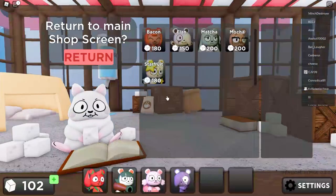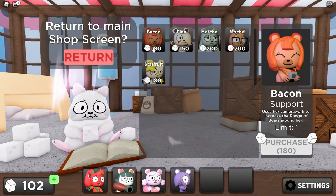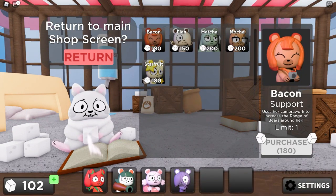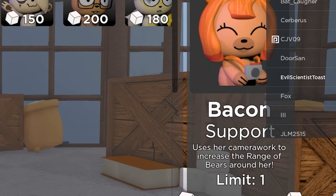What's on the menu now? I think I'm gonna save up. We don't have bacon, correct? You think we could combine Matcha and bacon to make Pepper useful — more range and speed — with a damage boost? Bacon increases the effective range. That would be very strong. Matcha says 'use her camera work to increase the range of bears around her.' So increased range plus increased damage with Pepper — insane.